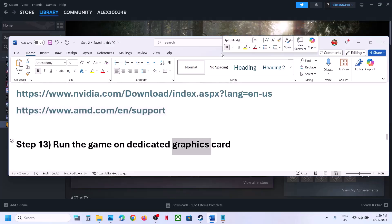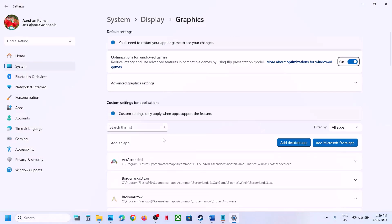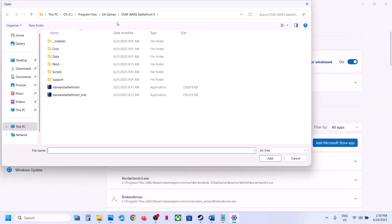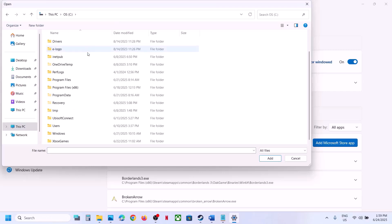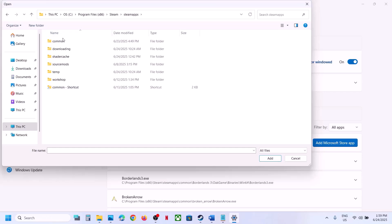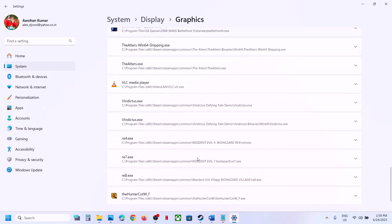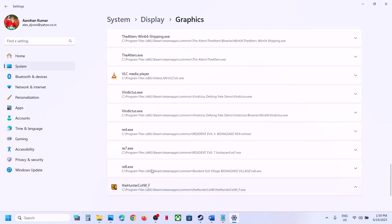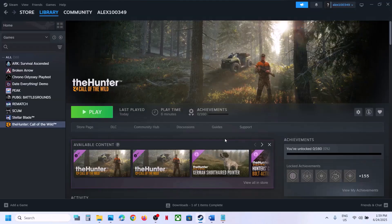The next step is to run the game on the dedicated graphics card. Type 'Graphic Settings' in the Windows search box, click Add Desktop App, go to the game installation folder — for example, C:\Program Files (x86)\Steam\steamapps\common — open the game folder, select the game exe file, click Add. Once added, find the game in the list, click on it, set GPU Preference to High Performance, and launch the game.